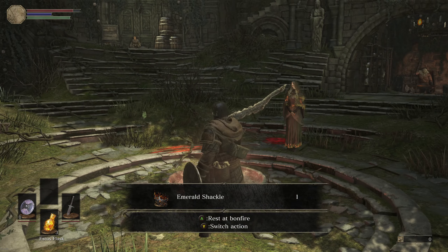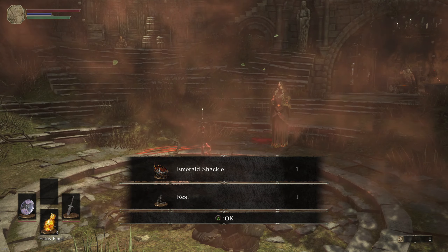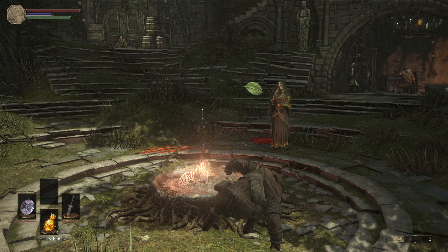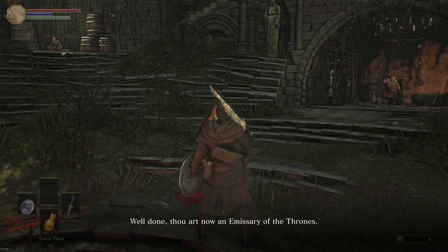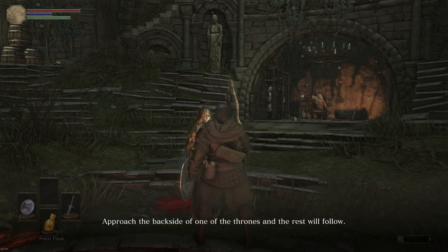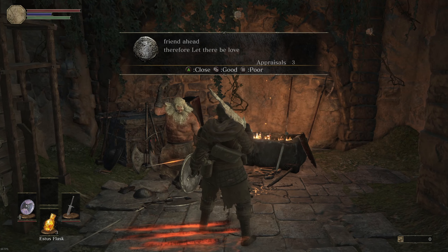Behind the arch thrones, okay, so I don't do that here. Got an emerald shackle. Rest at the bonfire — estus, attune spell, burn dead bone, all that good stuff. To collect enough souls to satiate the arch thrones I must travel to distant realms. Approach the back side of one of the thrones. Let's talk to the old guy — 'prithee be careful, friend ahead, therefore let there be love.' I can leave messages.